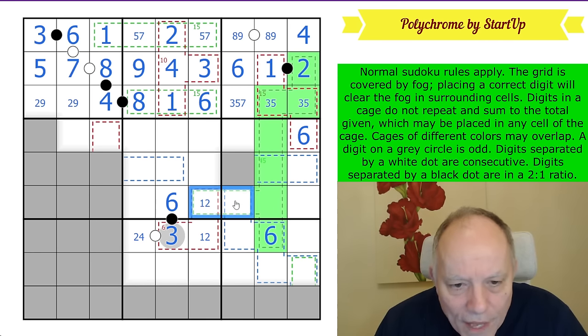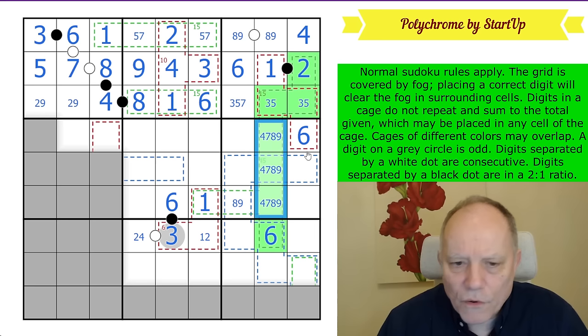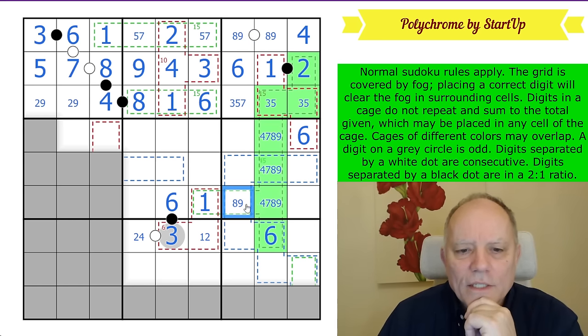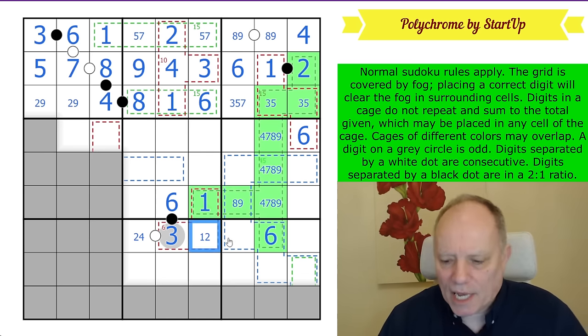These two digits are here and here according to the revealed cage. This is the one. That is the eight or nine that had to be fitted into the cage. In fact these are a two, four, seven — sorry, we've had two in the cage — two, three, four, oh, four, seven, and this digit eight or nine. So that's a four, seven, eight, nine quad in green.